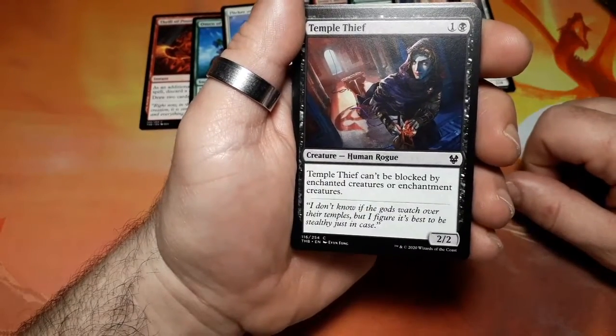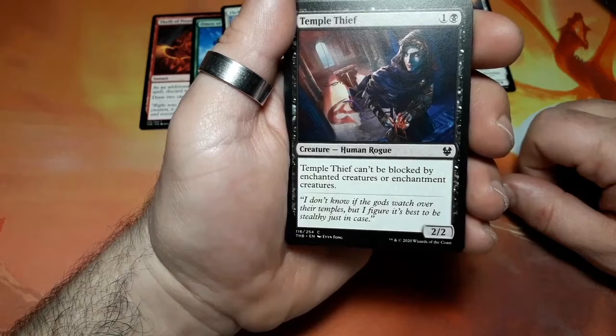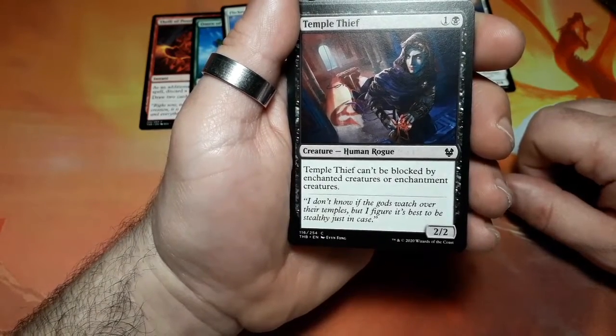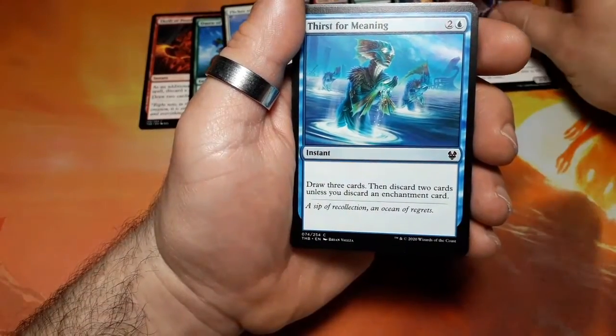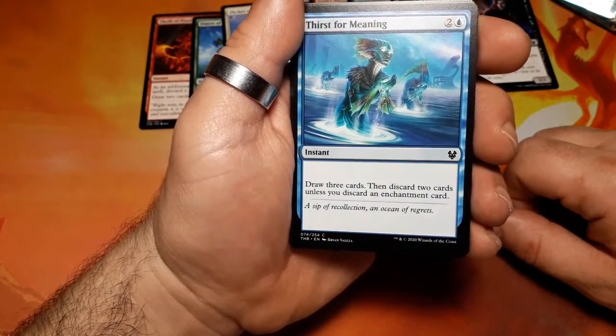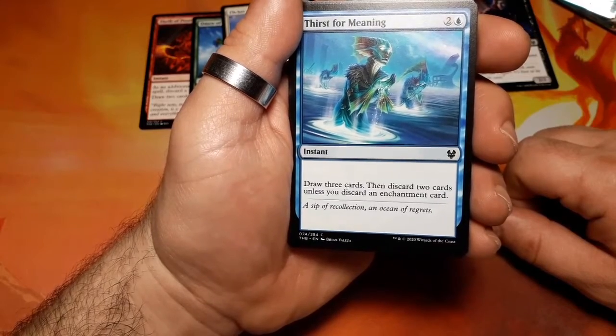Temple Thief, two drops. Temple Thief can only be blocked by enchantment creatures, and it is a two two. Thirst for Meaning, three drops. Draw three cards and discard two cards unless you discard an enchantment card.